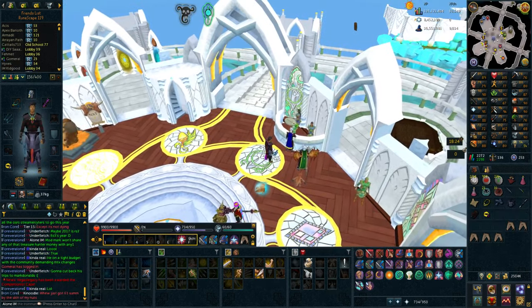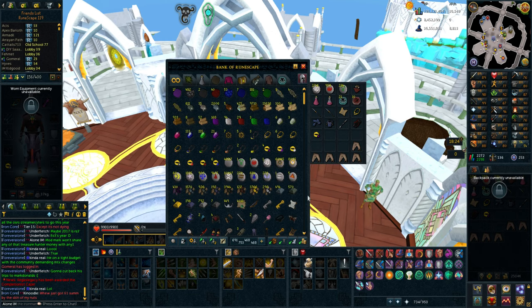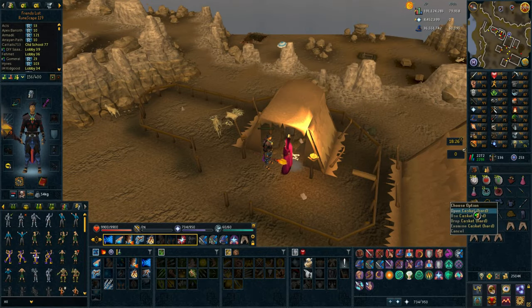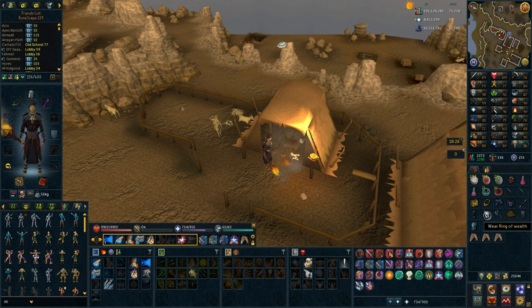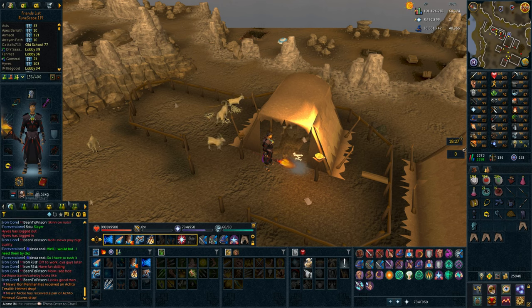I'm actually retarded — I dressed up my whole character for a certain dress-up clue scroll, and it's the wrong one. Sometimes I just derp out completely. Half of this inventory wasn't even needed because I just picked the wrong goddamn dress-up clue.